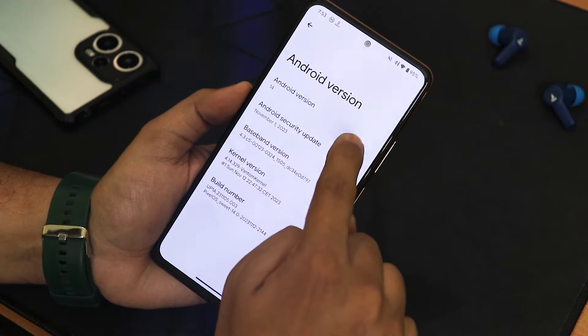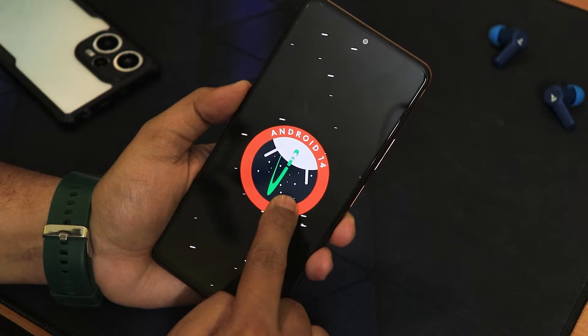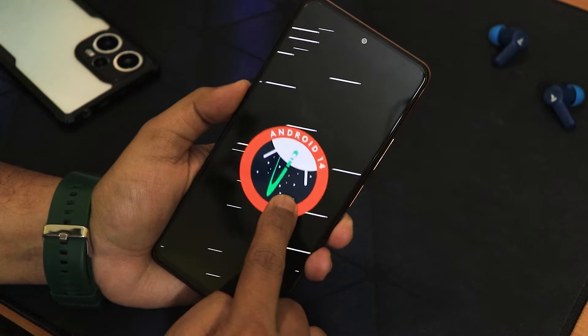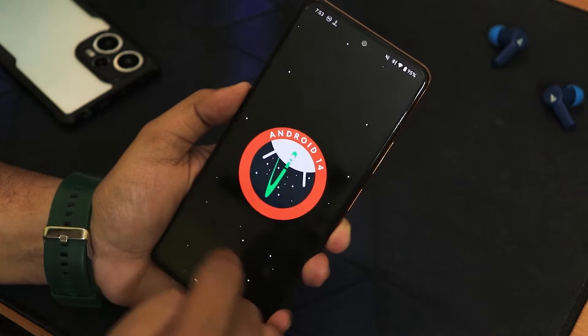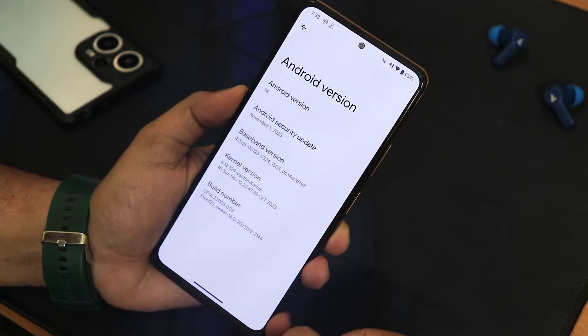First things first, let me show you the Android version section. We have Android version 14, and if you keep tapping on it you get the Android 14 logo. If you keep holding on it you get the Android 14 Easter egg — you can actually play this game if you want.